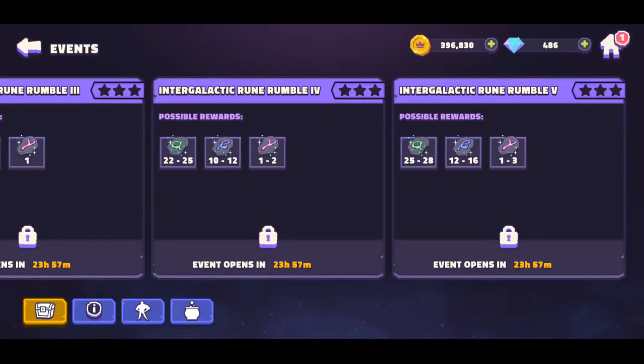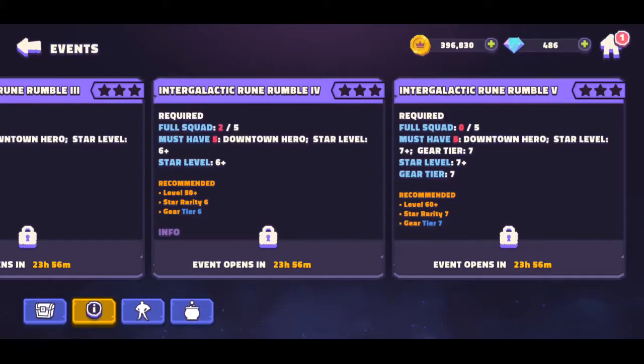This is going to help you overall improve your characters, especially the top five that you're trying to work with in every squad — whether it's the frozen squad, your downtown heroes, or your downtown villains, things like that.